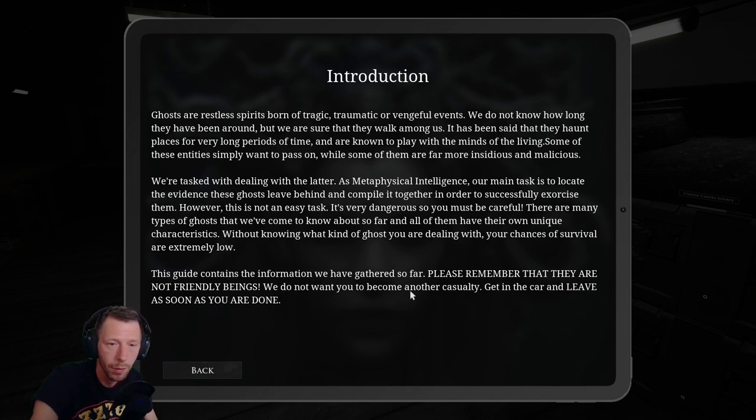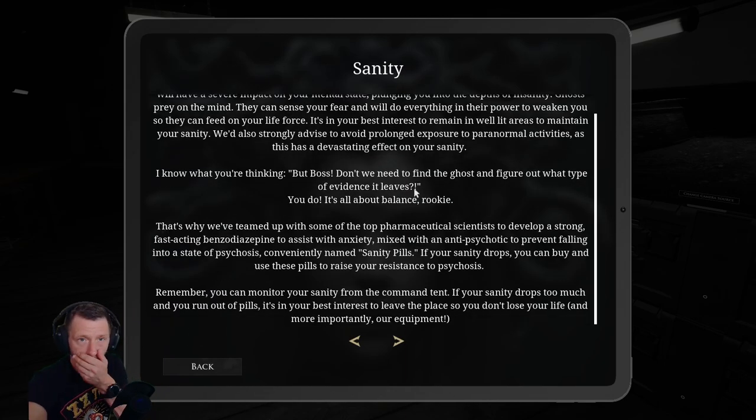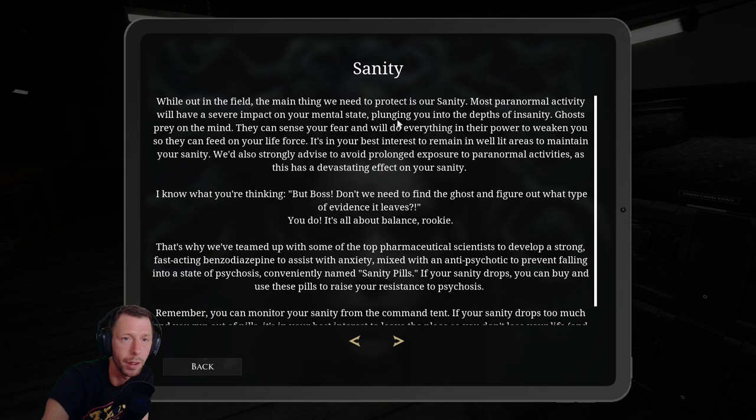This guide contains the information we have gathered so far. Please remember that they are not friendly beings — we do not want you to become another casualty. Get in the car and leave as soon as you are done. While out in the field, the main thing we need to protect is our sanity. Most paranormal activity will have a severe impact on your mental state, plunging you into the depths of insanity. It is in your best interest to remain in well-lit areas to maintain your sanity, and avoid prolonged exposure to paranormal activities.